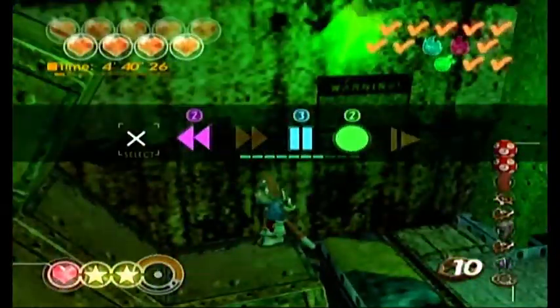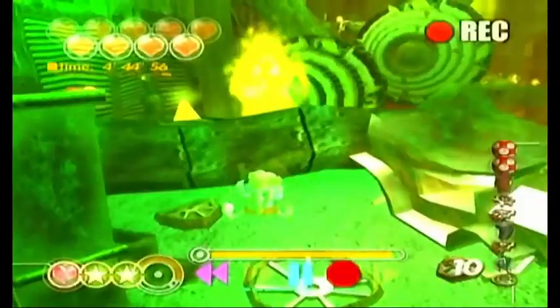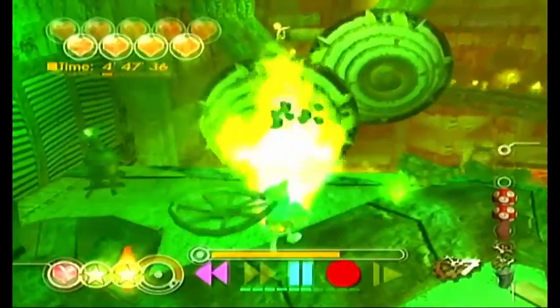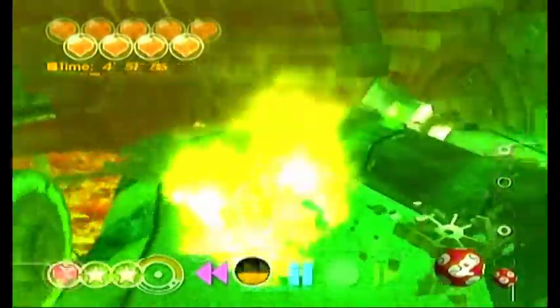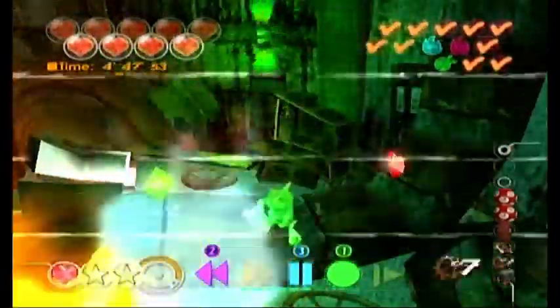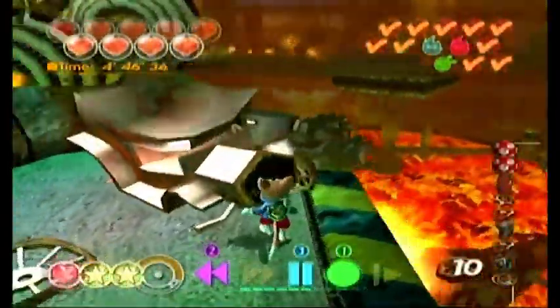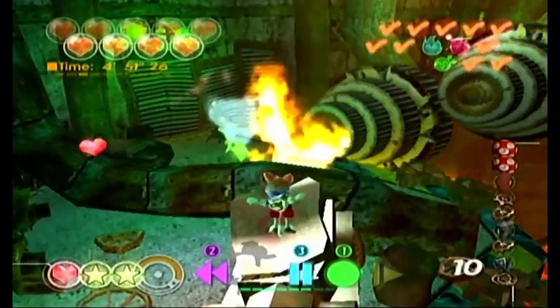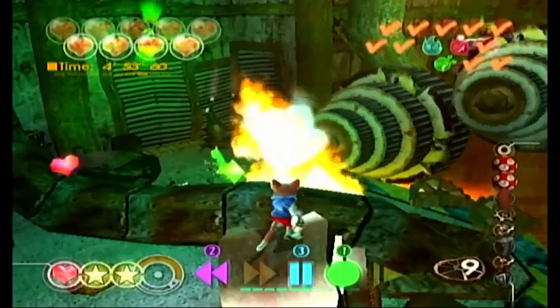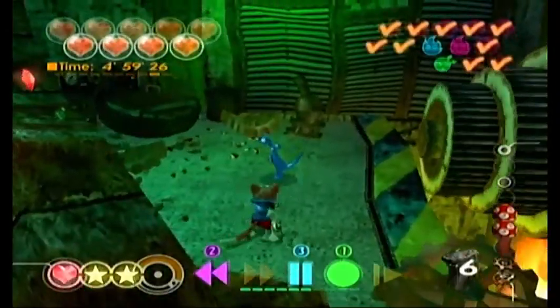Gotta get up on these gears. I don't need to use any time powers right here. I see a Combustosaur. I'm gonna go ahead and use Record and blast him away. The recording's gonna play back and then I'll just sit back and relax and enjoy the show. I'll go ahead and take care of the rest of him after the recording's done. He's almost done. We took care of him.